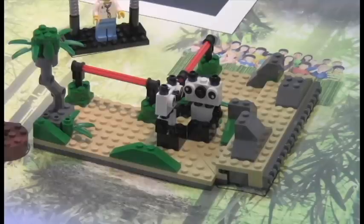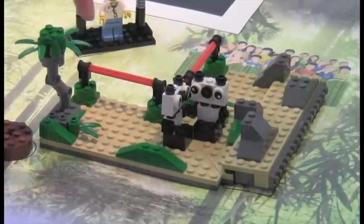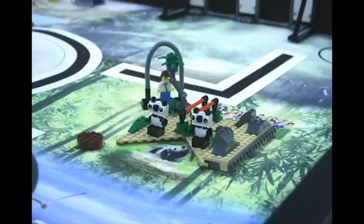In the panda release mission, the robot's objective is to convert the panda scene from facility care — where the red bars are at right angles — to open wilderness, with the red bars parallel to each other. At the end of the match, if the slider section appears fully rotated clockwise, your team earns 10 points.